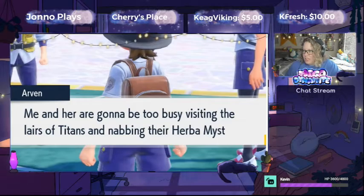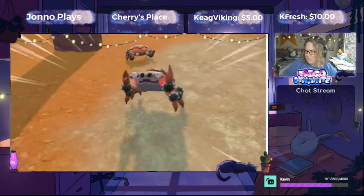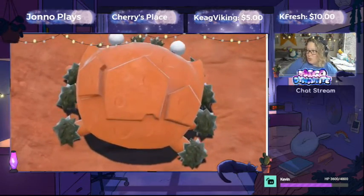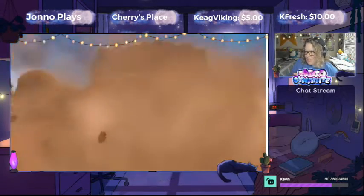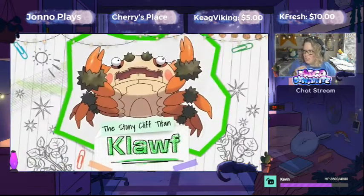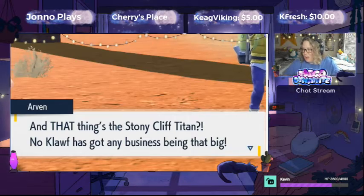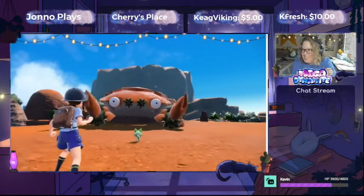And then you have this second one with Arvin — it's the Path of Legends. So you're going to go fight Titan Pokemon. These new crab Pokemon look really interesting, and then there's a giant one. So you found the Stony Cliff Titan — there's a little Klawf and then there's this big Klawf that you fight.